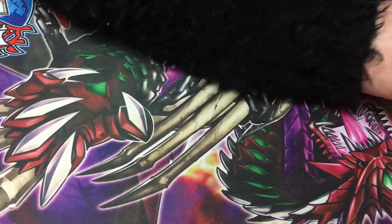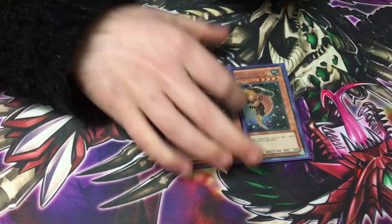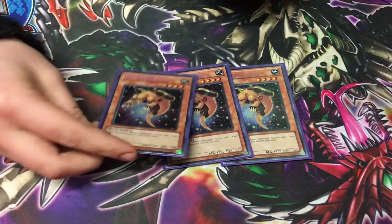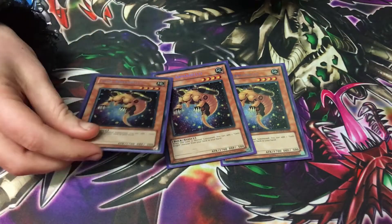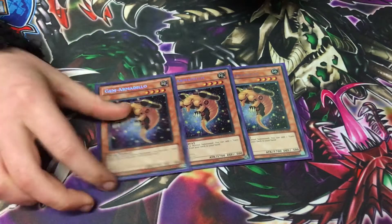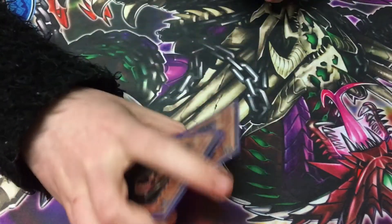So we play 6 Vanillas. We play 3 Gem Armadillo. When it's Normal Summoned, it adds any Gem Knight — so it's basically a Rota for the whole deck. And you can start off your FTK as well. So this deck can FTK — that's the moment.